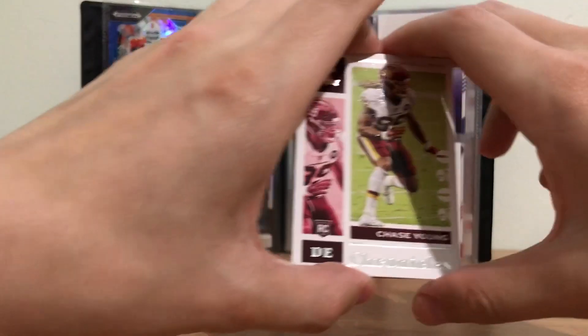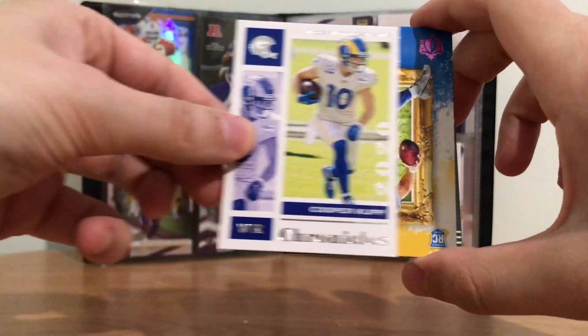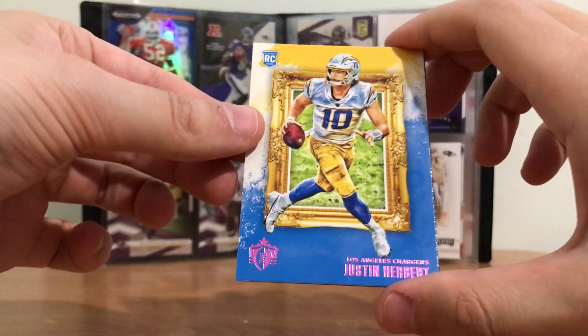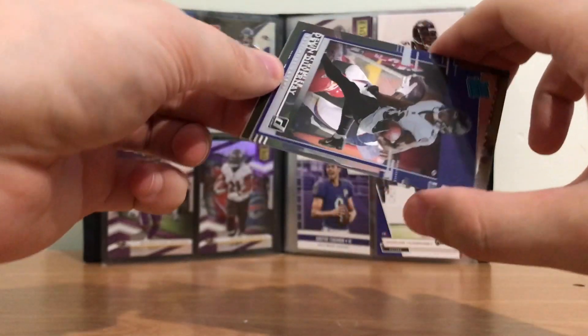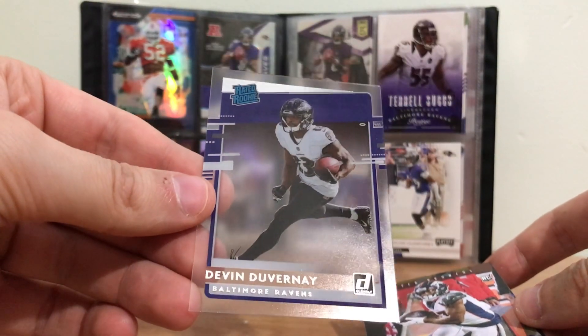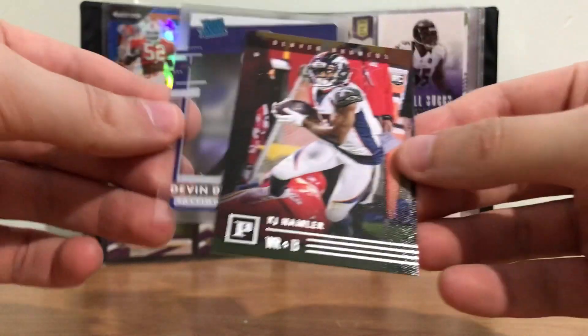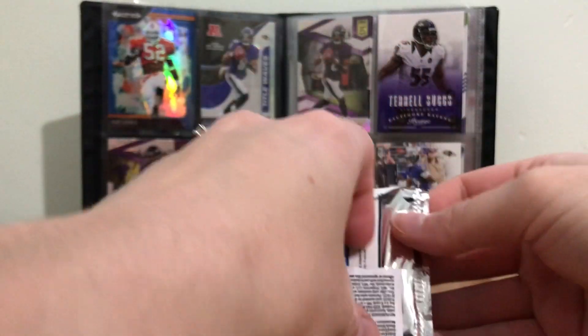Next pack right here. Chase Young. Cooper Kupp. Justin Herbert pink rookie card — I'd love to see it, I'm going to sleeve this one. And that's a Raven — that's a Devin Duvernay. That's going to go in the collection for sure. Nice little Ravens pull.